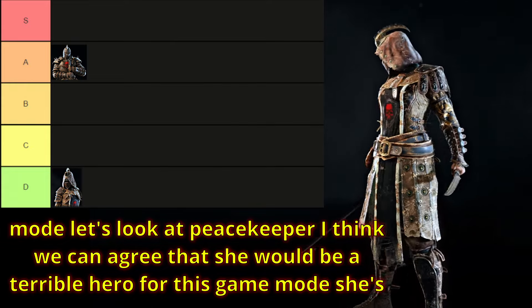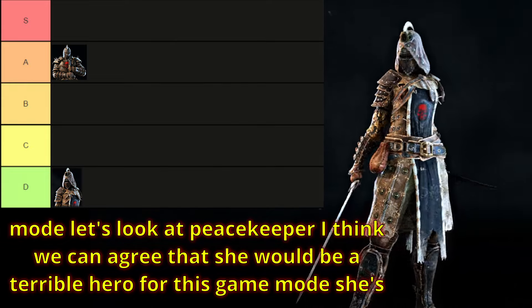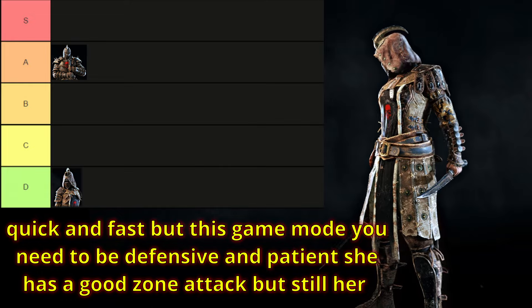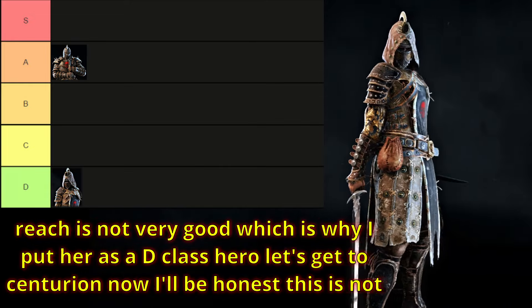Let's look at Peacekeeper. I think we can agree that she would be a terrible hero for this game mode. She's quick and fast, yeah, but this game mode you need to be defensive and patient. She has a good zone attack, but still her reach is not very good, which is why I put her as a D class hero.